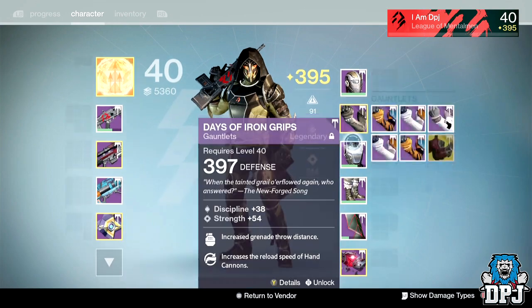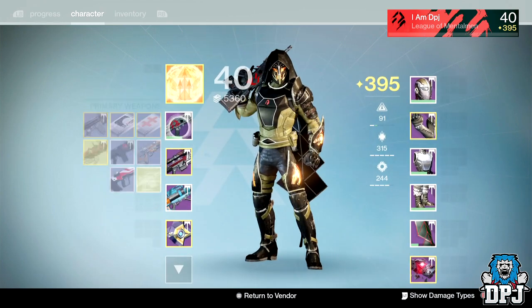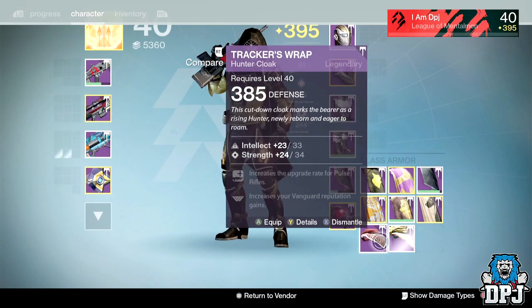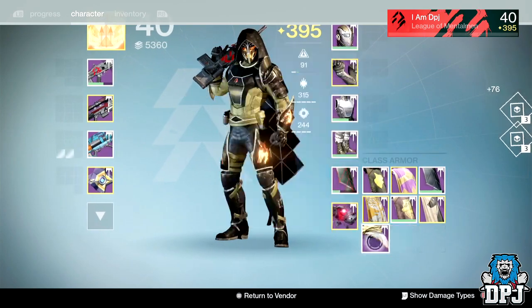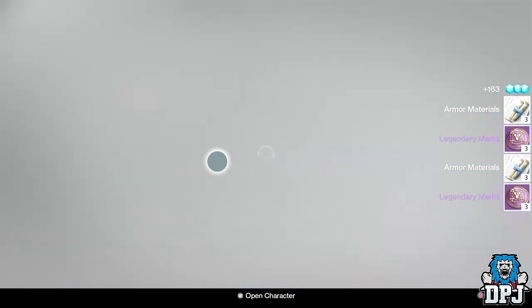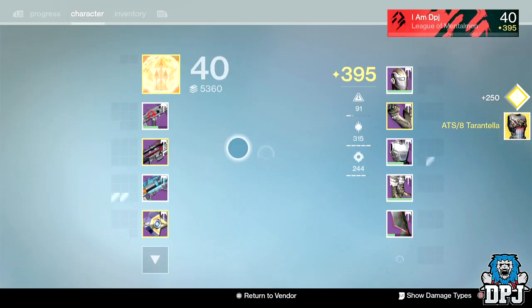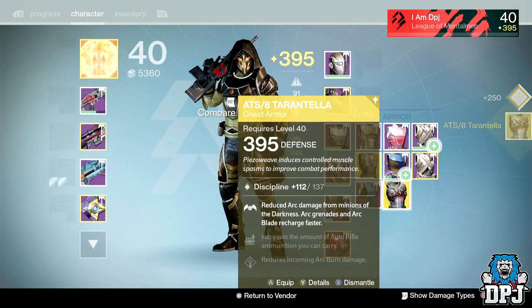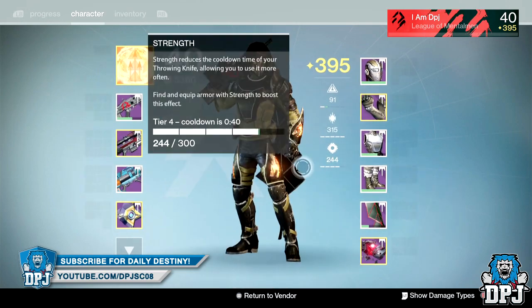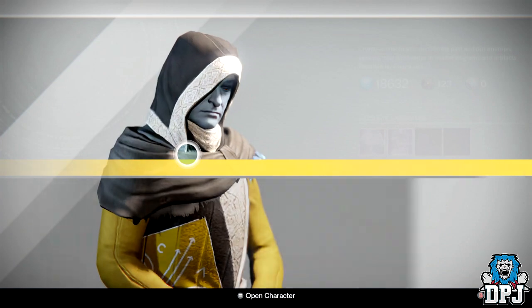I've got a chest piece — let me check. 395, 394, 397, 396, 396, 396, 398 Ghost shell. I've got faction packages. I don't need them. So we're going to go to chest piece now — 395, so that's all good. I can infuse that into my Warlock or Titan if needs be.